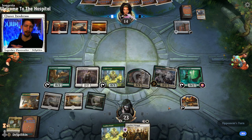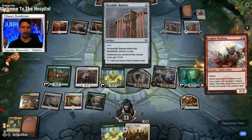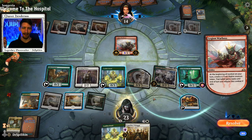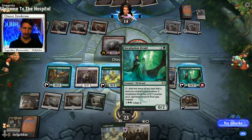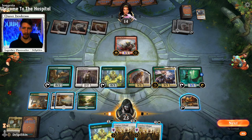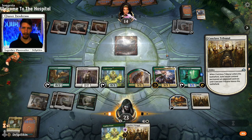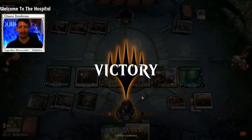On our opponent's turn we'll wait and see if they try to remove it. Another Heraldic Banner — red again. Legion War Boss: interesting, they have a 4/2. They swing in with that, we defend with the Incubation Druid and then we adapt — gets rid of that goblin and we don't lose anything. Now we're just going to Conclave Tribunal their Legion War Boss and keep dealing damage. They just scoop it out.